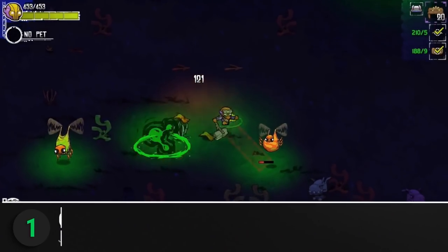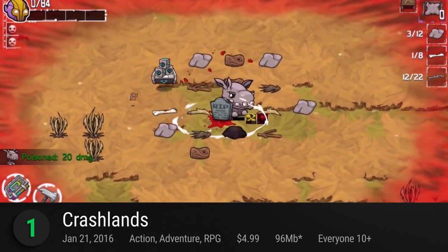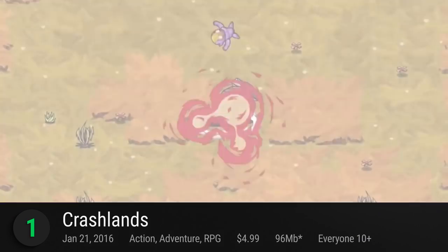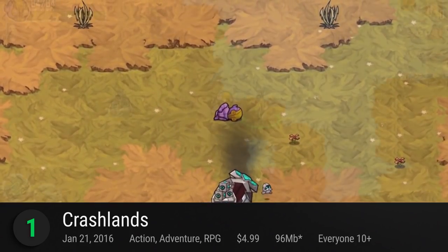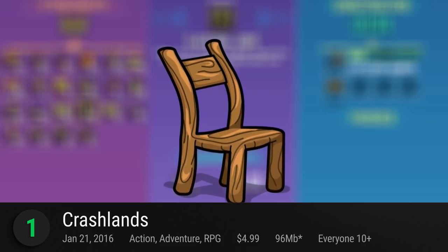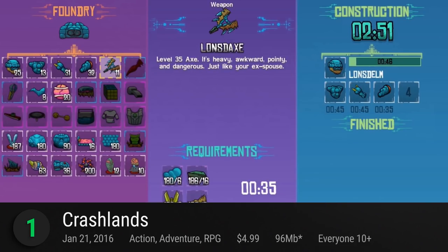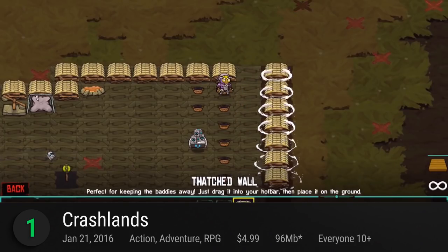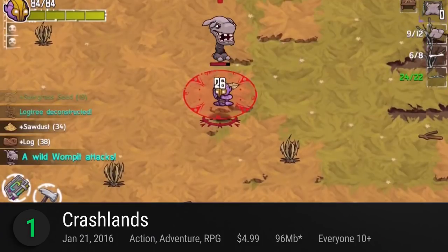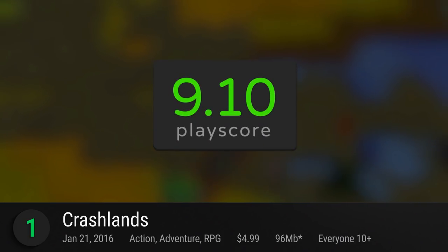And the best single player game on Android is none other than Crashlands. Taking over our list once again, crash land into a mysterious and hostile planet. Its gameplay is grounded by four major pillars: craft, build, explore, and fight. Craft powerful items to dominate the planet, build sustainable homes to survive the harsh environment, explore procedurally generated dungeons, and fight for your survival. It has a PlayScore of 9.10.